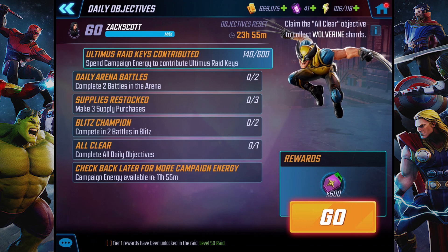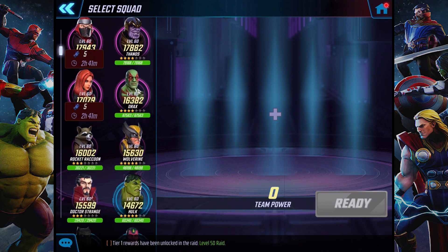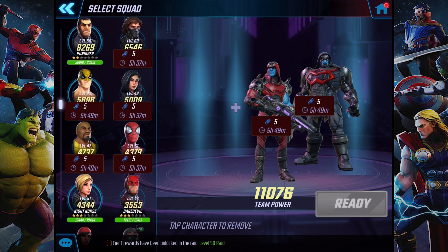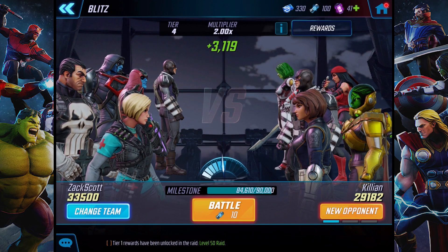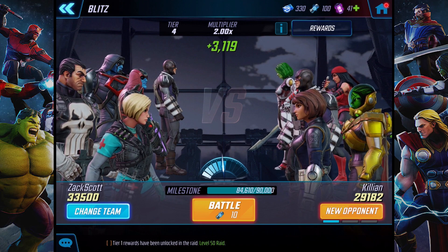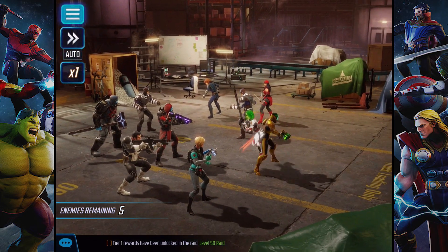We could do more Blitz. I could kind of show you the high level gameplay I do in Blitz right now. Let me switch out. If we're going to be showcasing these two Kree characters again, we're going to bring in Punisher, Bullseye, Night Nurse, plus Korath and Ronan. We should be able to win this one. Scientist Supreme is there — we're going to want to take her out because she's going to get some revives. We've got to win two of them, and since I am still showcasing those two Kree characters, let's see what we can do.